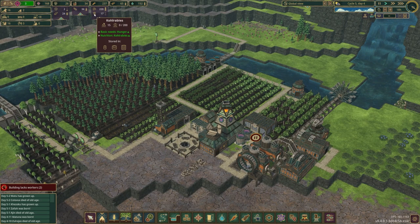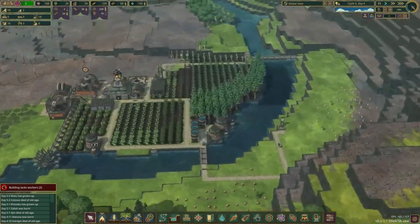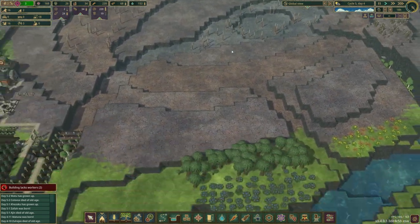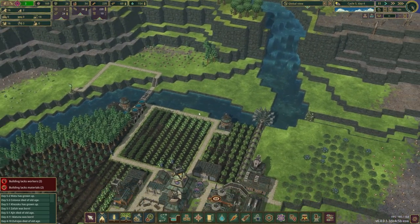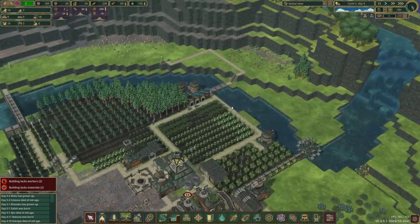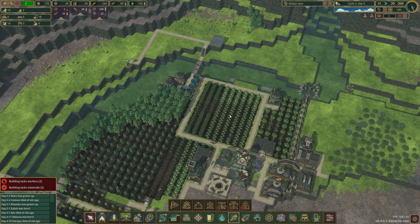Right now we really don't have very much — we just have some kohlrabis here. We probably need to double or triple this, and take care of a couple other things before we really start to expand. We're going to build another farmhouse up here on this side of the river.